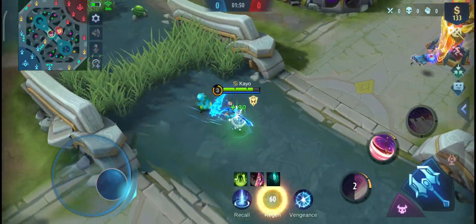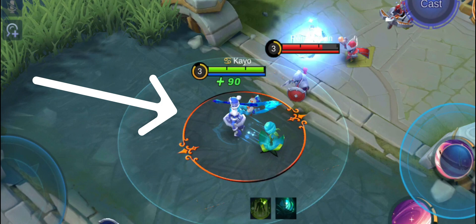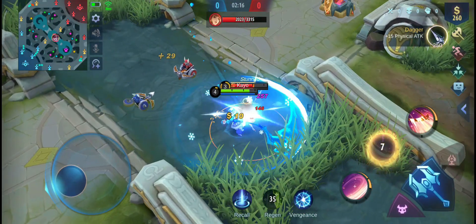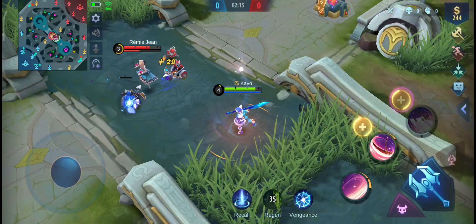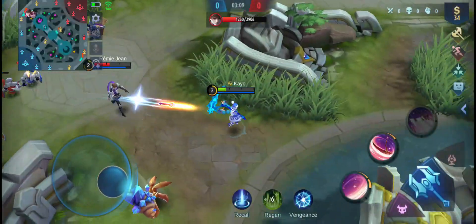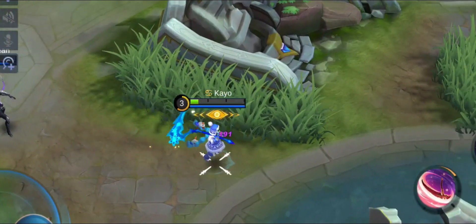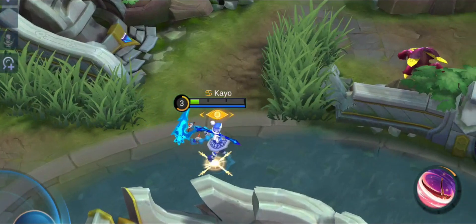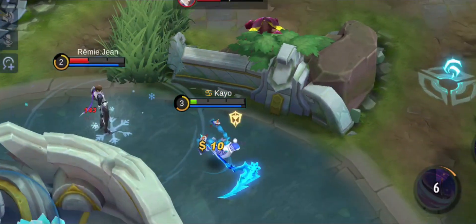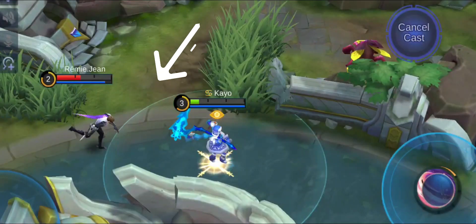You can also counter Guinevere, but unlike Minotaur and Tigreal, you need the right timing. You can see where Guinevere is about to jump by looking at the circle — use your second skill right before she lands on you to stop her jump, making her ultimate useless without successfully knocking you airborne. You can also stop her right before she gets close. Since Guinevere can control when she gets close, you can't counter her perfectly without practice. You can hold your second skill to see its range, then release it when Guinevere reaches your range.